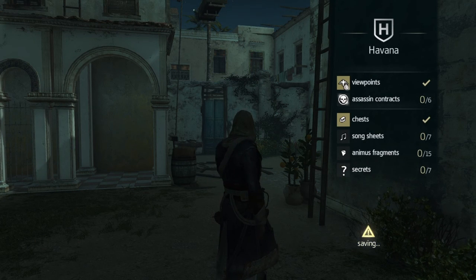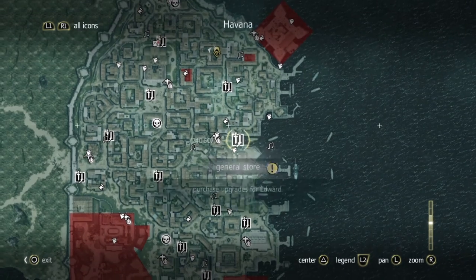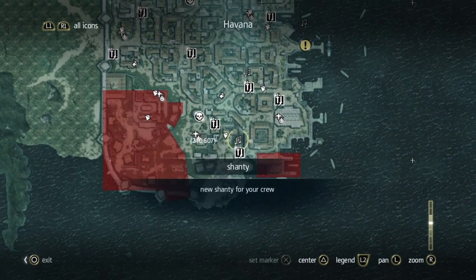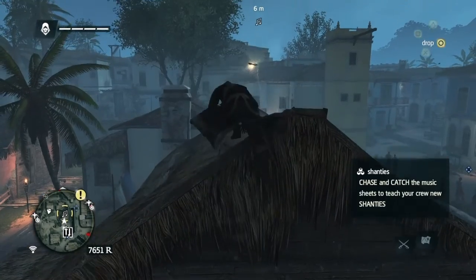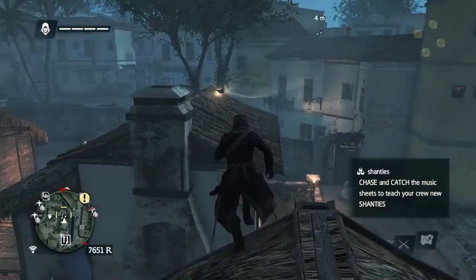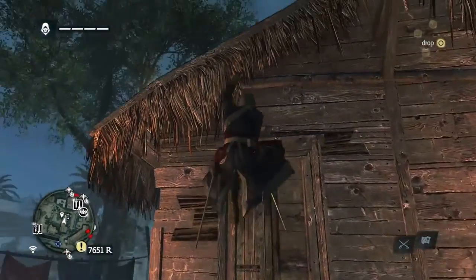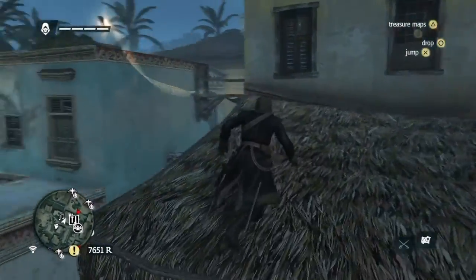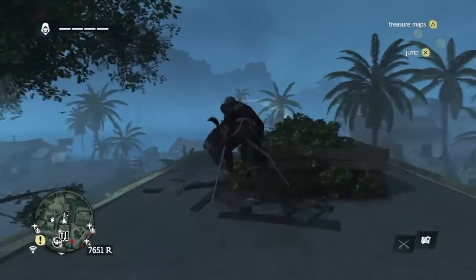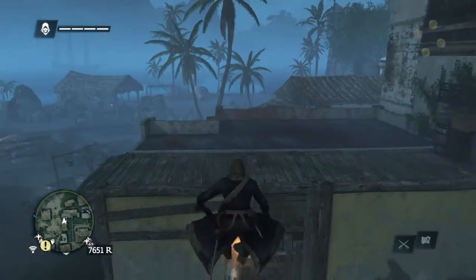So as you can see we've got all the chests last time around. There are seven song sheets in Havana. For the first one we're going to go right the way down south of the area. These are a little bit like the almanac pages in Assassin's Creed 3 — they fly away and you have to catch them. If you don't do it, you can always just respawn at the nearest fast travel point, and they'll respawn there as well before you do that.